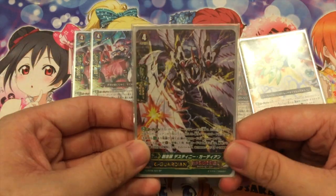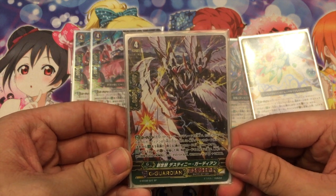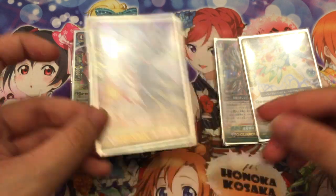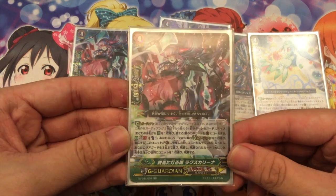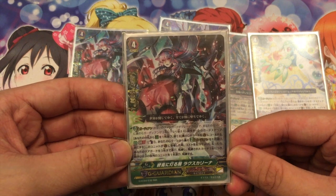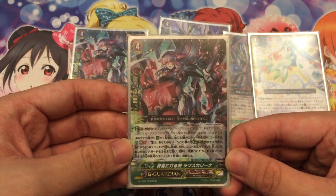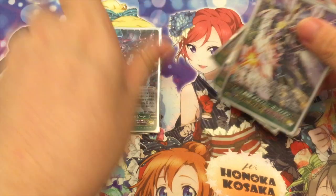Next is my favourite card, Destiny Guardian. What Destiny Guardian does is unlock 2 cards; if you do, this card gets 10K. Next is Lactrinas Karina — it's Counter Blast 1, G Guardian. When it's placed onto a Guardian Circle, choose up to 3 of your units and lock them, and for each card that you lock, your opponent chooses 1 card from the back row and locks it.